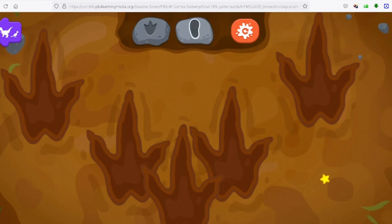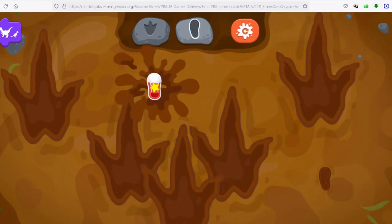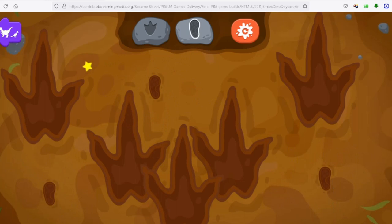Go ahead! Click anywhere to make a footprint! Try to see how many of my footprints can fit into one dinosaur footprint! Wow! Look at the size of my little sneaker!